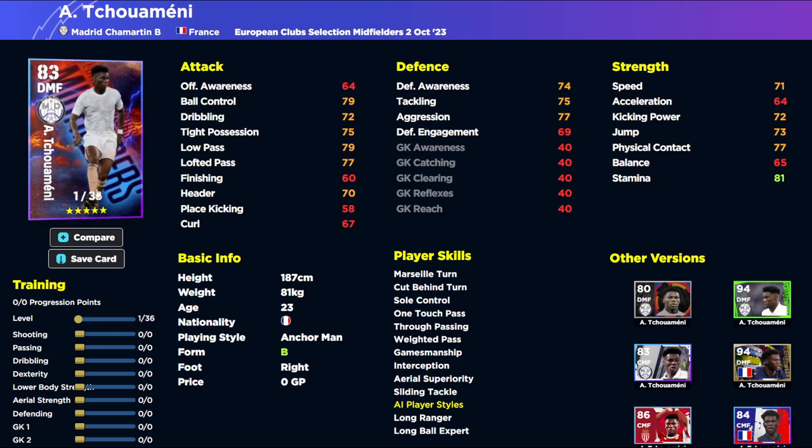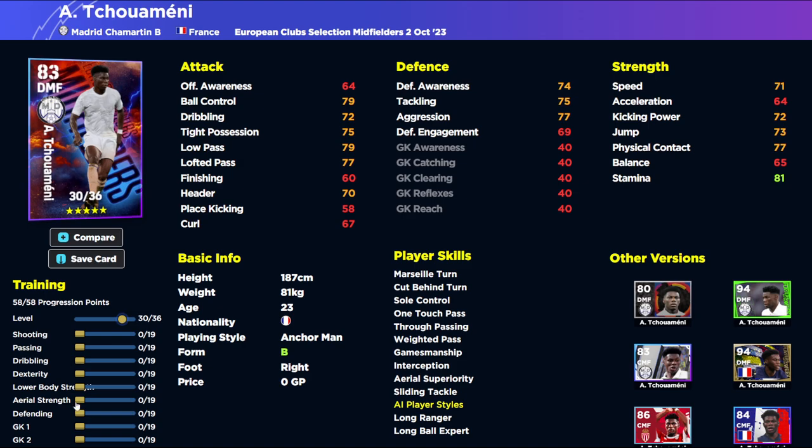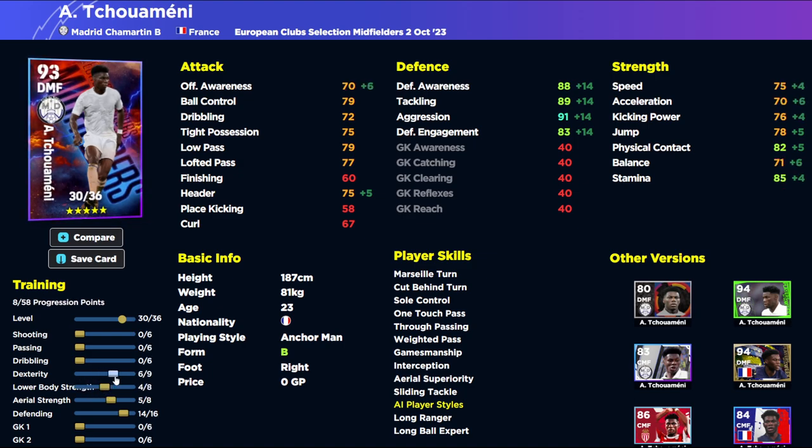Shu Amini has a lot of people talking. Even if he has 30 levels, it's still a beastly card - better in every stat you can imagine. He's down as an Anchorman, so we boost his defensive capabilities as high as possible, get jump and physical contact up, lower body, dexterity, and a bit of passing. We literally have everything on this card to turn him into a monster - and that's at level 30, which could go even higher.